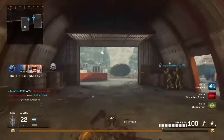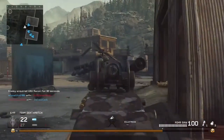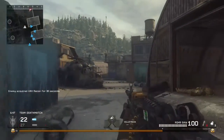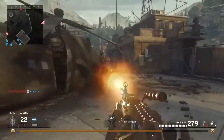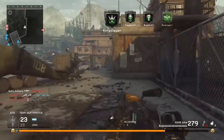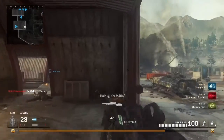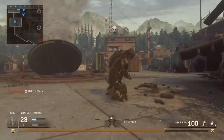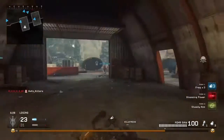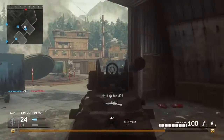The mag size is 100 rounds, and the overall weapon is a solid weapon. If you want to go guns blazing, by all means go for it. What I would recommend is Stopping Power, Steady Aim, and whatever you want for the first perk slot — whatever suits your playstyle.